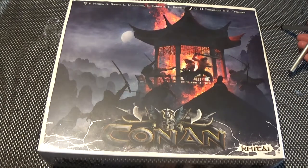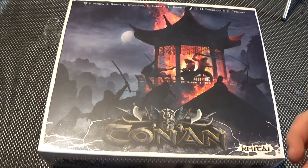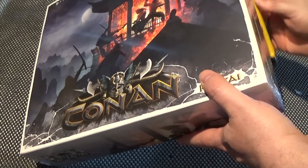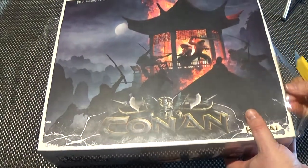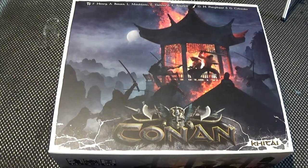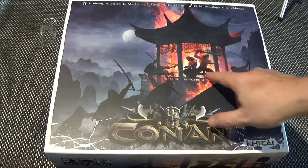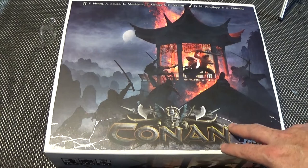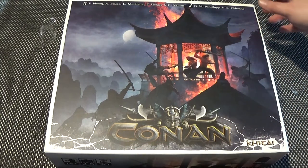So here we go. This is the Kitai Expansion, for Conan, obviously, as it says there. Let's get the wrapper off and then we can have a proper look at the cover and delve inside. We have a group of chaps on a pagoda fighting off more chaps with swords. Nice.